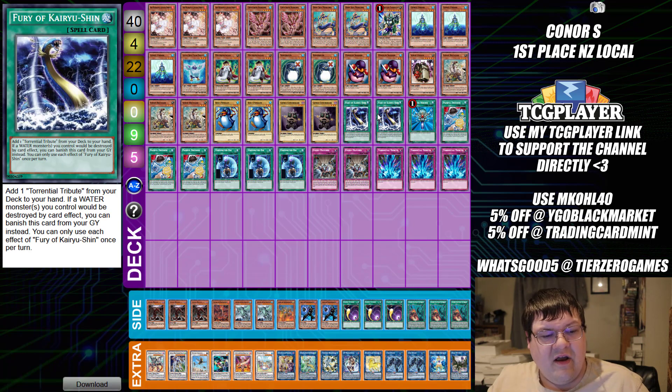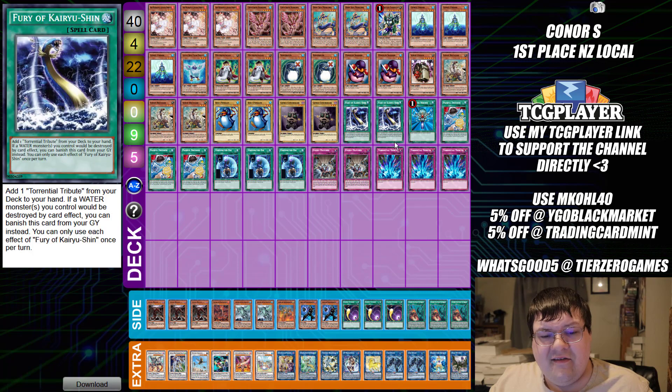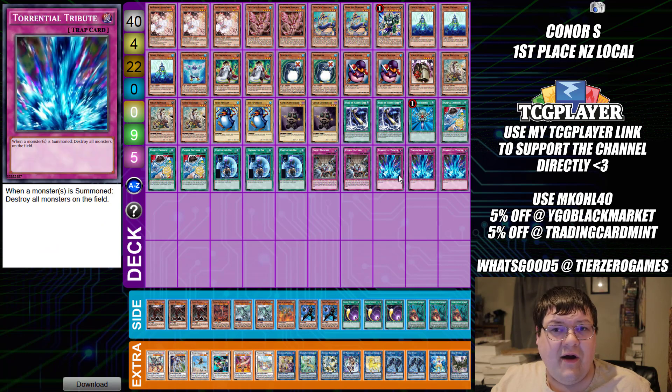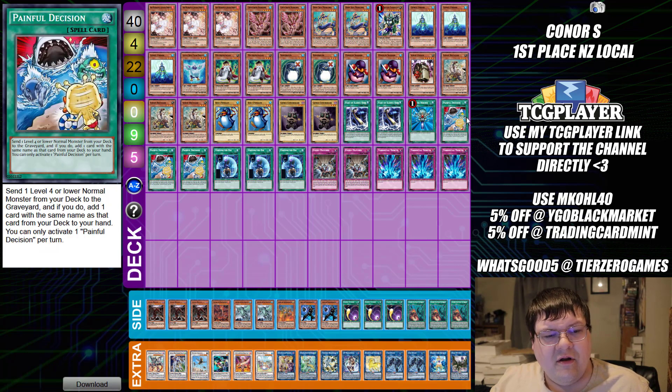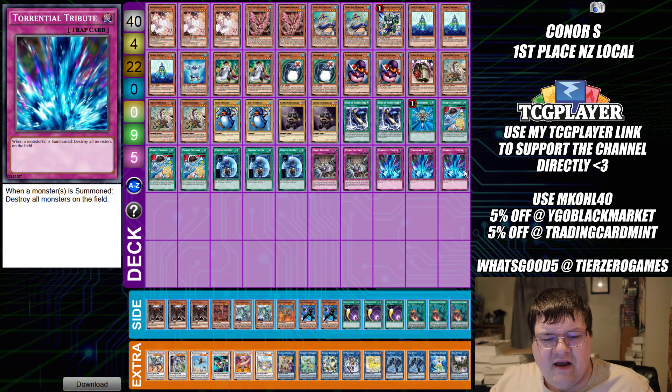Then we have Fury of the Deep — so you can add a Torrential Tribute from your deck to your hand if a water monster is destroyed by a card effect, and banish this card from the graveyard instead. So it actually gives us protection from our own Torrential Tribute. You have five copies of Torrential Tribute in your deck effectively. We have one copy of Monster Reborn, triple copies of Painful Choice, triple copies of Unexpected Dai, with two copies of Evenly Matched.